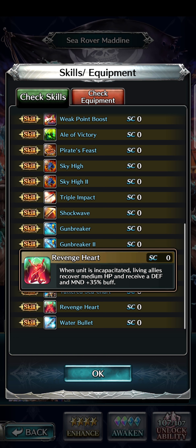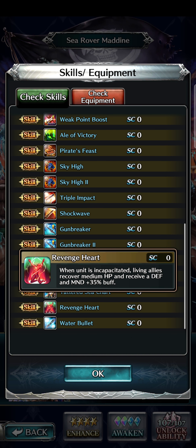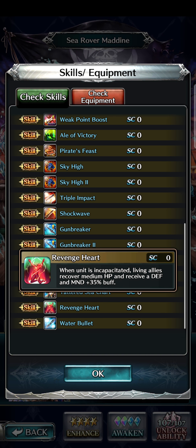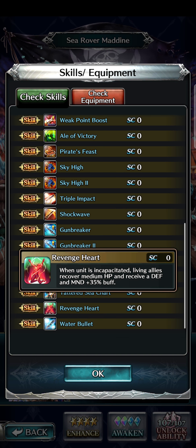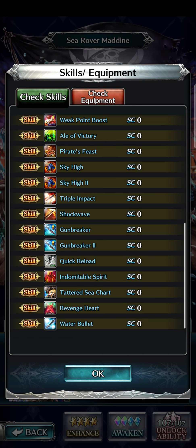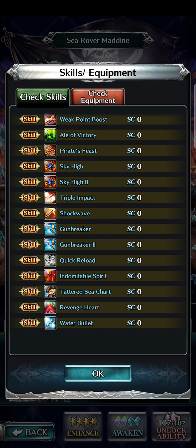Revenge Heart: when the unit is incapacitated, living allies recover medium HP and receive a defense and mind plus 35% buff. Another one of those — if she dies, her teammates get stronger. Lots of HP, defense and mind buffs, keeping everyone else alive. This looks more like a PvP thing, but it could also work in tower. Even if she ends up dying, you can revive her and your people will be better. She is the captain — even if she goes down, she's helping out and giving a boon to her mates.